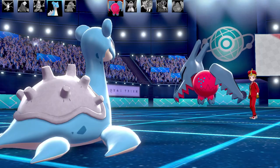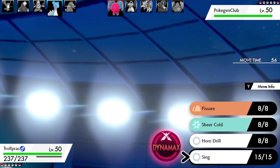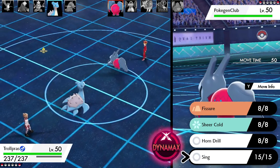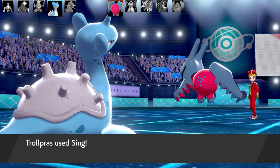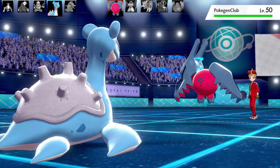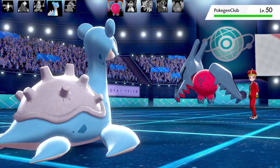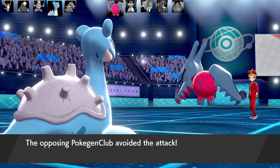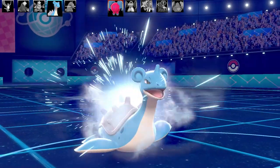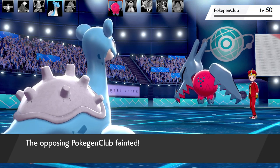The next Pokémon is my Lapras — Blunder Policy, Sing, max Speed, max HP — with Fissure, Sheer Cold, and Horn Drill. Sing lands with 55% accuracy — it's shaky but it lands! Now I want to spam Sheer Cold or any of my moves. Sheer Cold misses the first time but Reggiedrago's eyes are still closed, and Sheer Cold lands the second time. Reggiedrago is down — that was very scary because it had so many boosts.